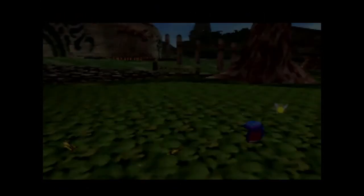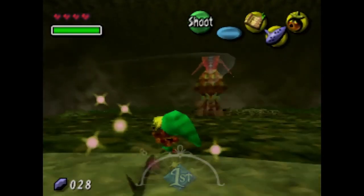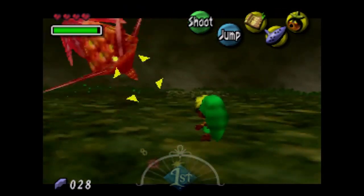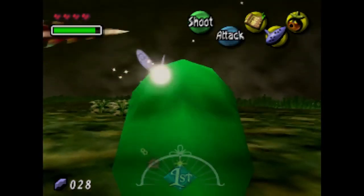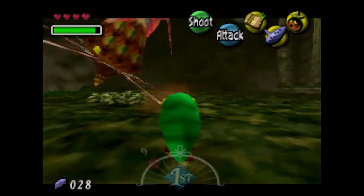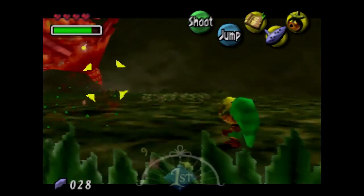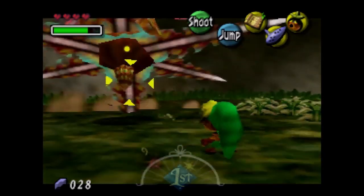I would suggest doing this a little bit later for novice players, but you can do this at any point. The thing is, if this enemy hits you, you lose an entire heart — so basically in our current status, four hits and we're dead. But we can just spam with sno bubbles.